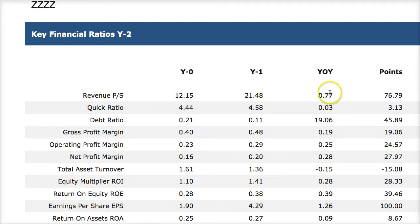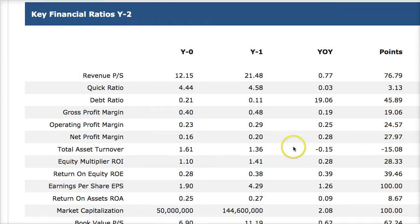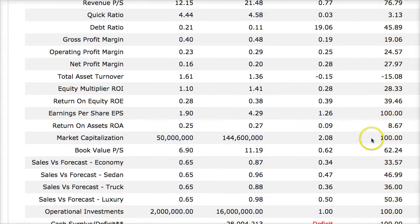Year one just completed is compared year-over-year. Revenue per share went from $12 to $21 — a 77% increase, so 77 points. Each percentage increase year-over-year equals one point. Profit margins went from 40% to 48% — a 19% increase. Operating profits up 25%, net profits up 28%. Total asset turnover was down 15% — likely because I purchased a lot of assets or had leftover inventory pulling back my asset turnover.